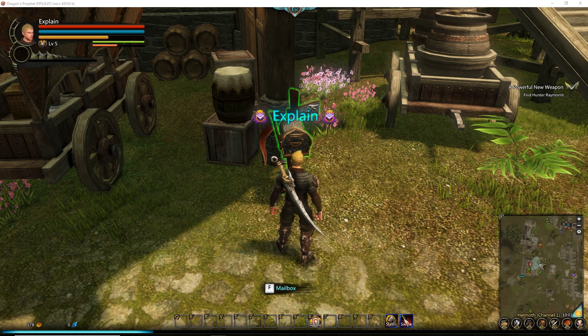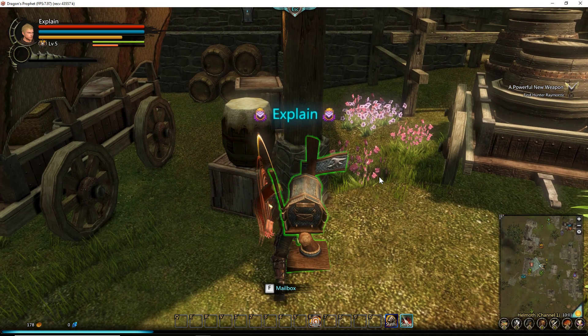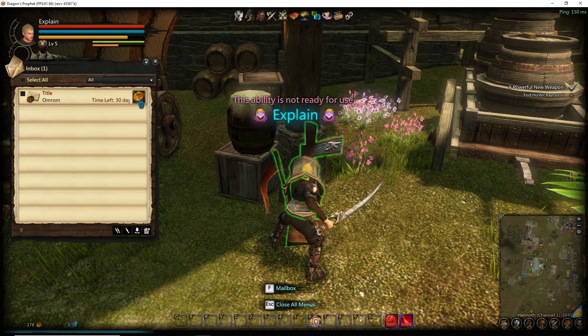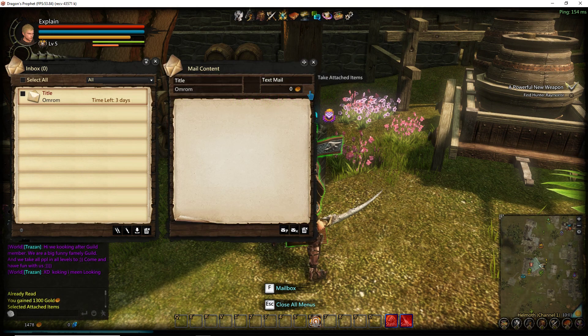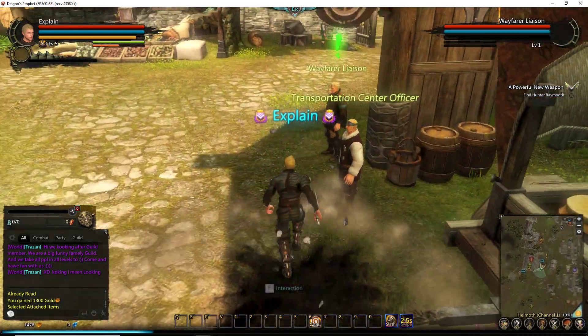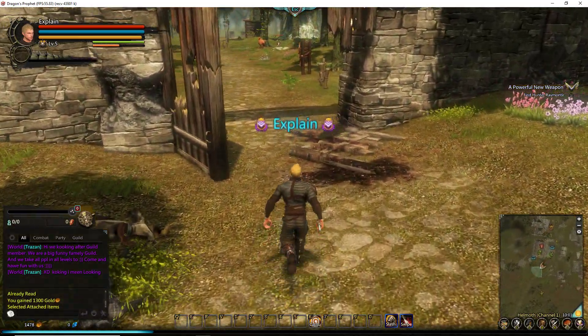Alright guys, welcome back to Dragon's Prophet. Today we're going to show you some tips and tricks. First off, the thing you're going to need is to have somebody mail you money — 600 will do. Or of course you can just try to earn this money yourself.